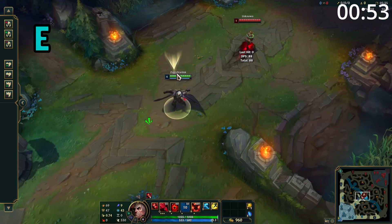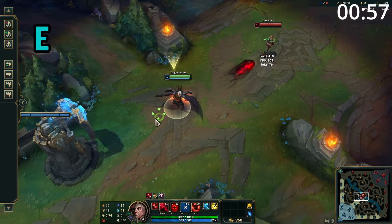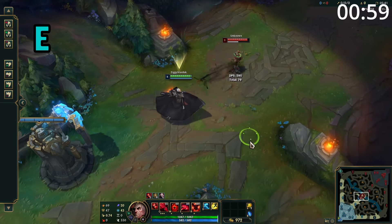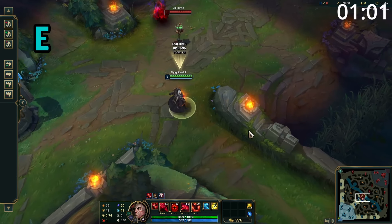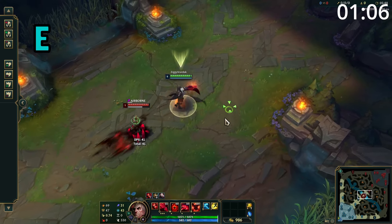Swain's E is a straight-line skillshot which deals damage to all enemies it passes through. At maximum range, this then bounces back to Swain, stopping on the first enemy hit, dealing damage to them and rooting them. After this hits an enemy, Swain can then reactivate the ability to pull them towards him, and he collects a soul fragment from each champion pulled towards him.